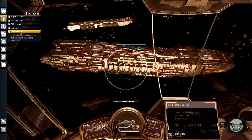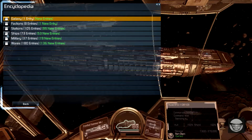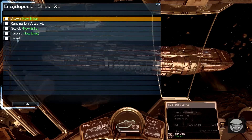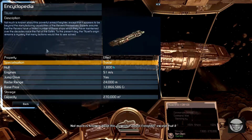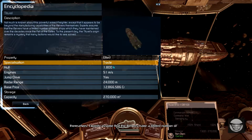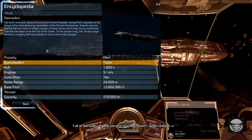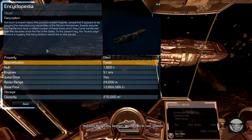We'll start by learning about it in the encyclopedia. It's under ships, extra-large ships, and Titurel. Not much is known about this powerful armed freighter, except that it appears to be beyond the manufacturing capabilities of the Reavers themselves. Experts assume that the Reavers have a limited number of these ships, which they have maintained over the decades since the fall of the Gates. To the present day, the Titurel's origin remains a mystery that many factions would like to see solved.